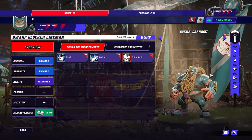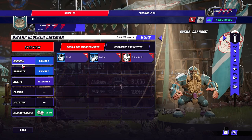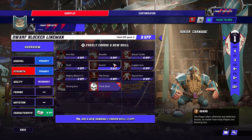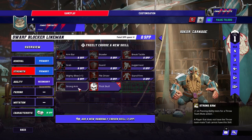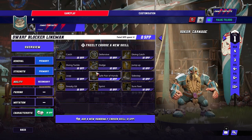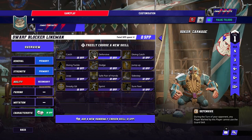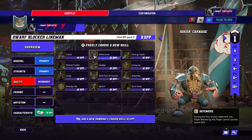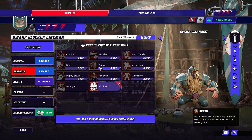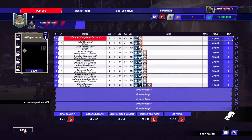Dwarves are a boring team anyway at the best of times, and now with this new leveling system, they're even more boring. Block, Tackle, Thick Skull for Longbeards — 70k, 4-3-4. Got a bit worse at passing, as most players did. And they just take Guard, Mighty Blow, and Stand Firm. There's nothing else to do. That's it, simple as that. You could arguably save for Dodge and try to spam Dodge. Depending on format, you could also try to get Defensive, but it costs too much TV. I would only take Guard, Mighty Blow, and Stand Firm, personally. Consider randoming them as well.